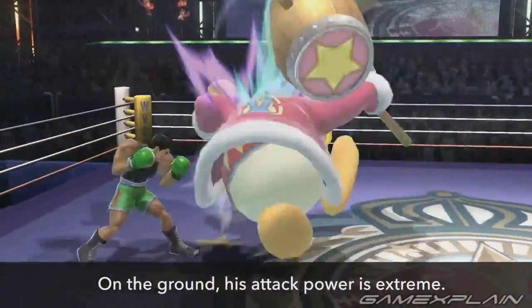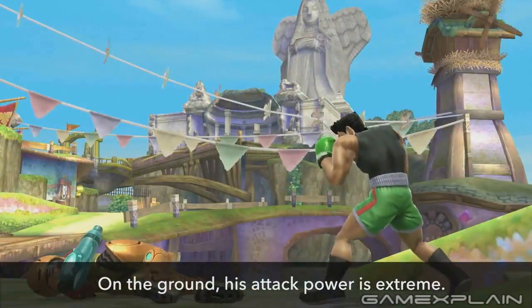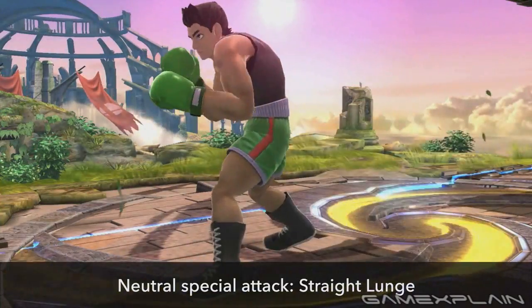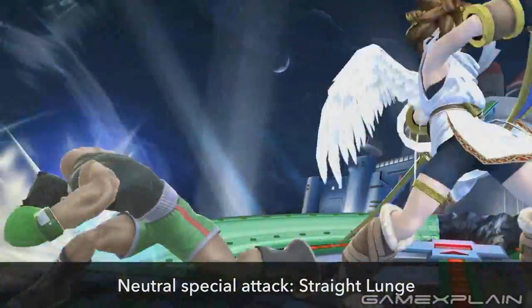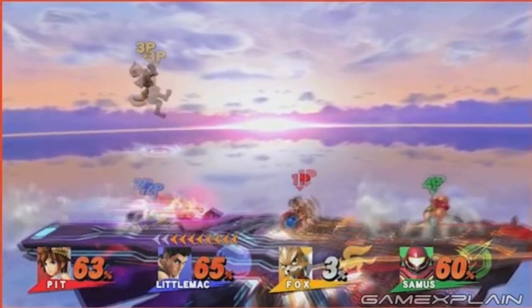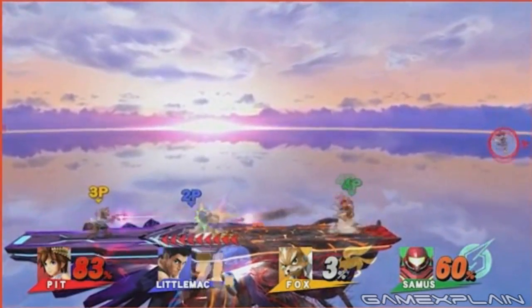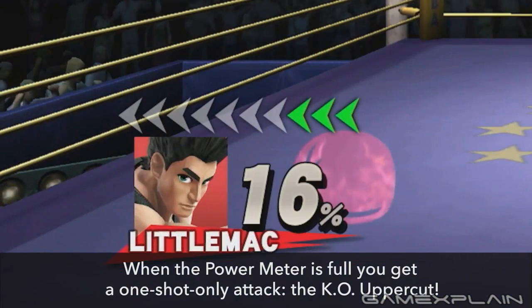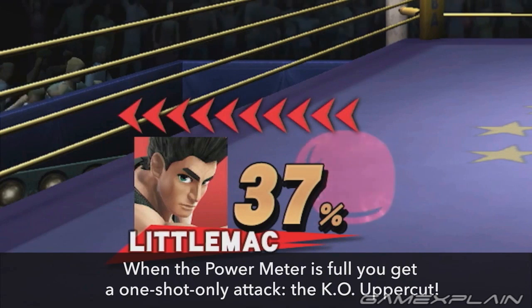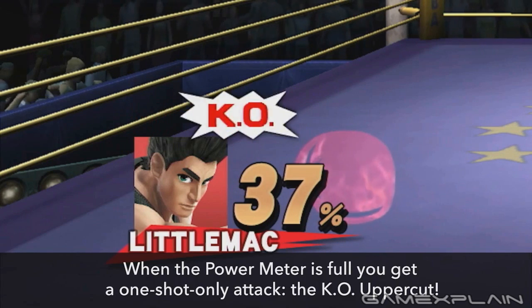Finally, there's Little Mac, who seems to work mostly as we predicted. He's able to shrug off some attacks, though it's still unclear which ones can actually affect him. He's also quite amazing on the ground, though terrible in the air. His neutral special, the Straight Lunge, is a chargeable punch that launches Mac forward an impressive distance — if it's fully charged, he can cross half a Final Destination. But it's the move's connection to his power meter that makes it such a threat. Originally we thought the power meter could only be filled by dealing damage, while receiving damage would decrease it. It turns out that both will fill the meter, though the clip is sped up, meaning it will still take a while to fill completely.